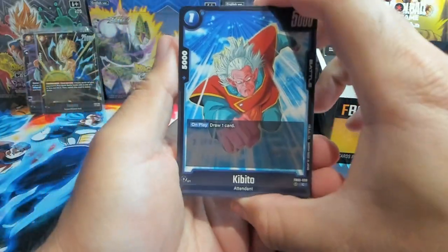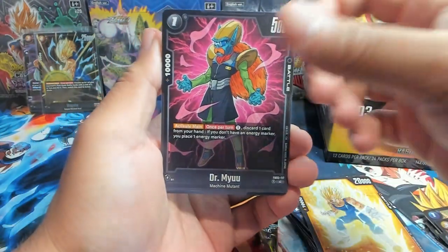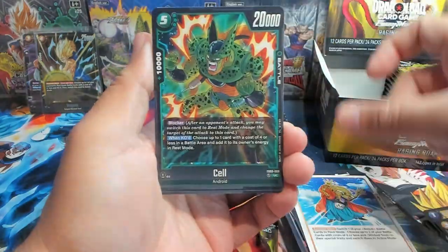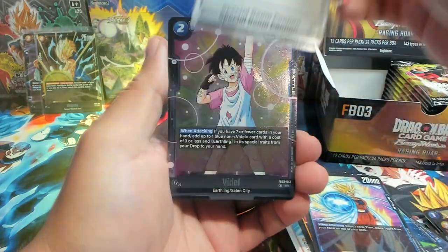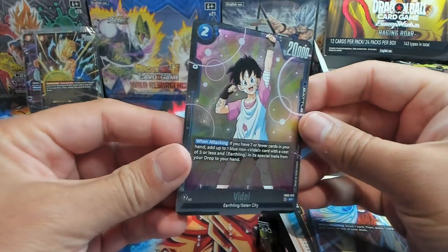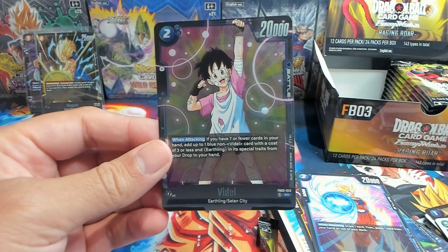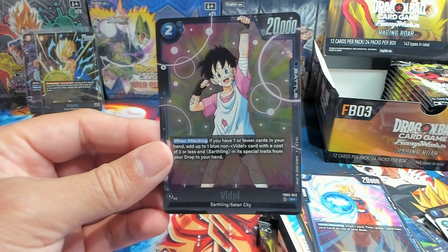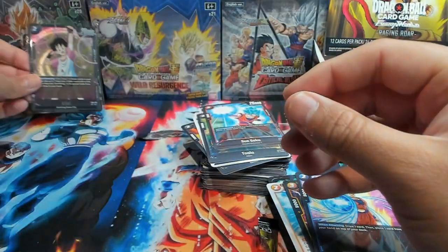Last pack on the left side — are we gonna get an alt art, secret, or the god rare? Or are we just being teased and it's on the right side? We have Padapa, Dabora, Special Beam Cannon as our first rare, and a Videl SR — a very great card in Blue right now. If you have seven or fewer cards in your hand, add up to one Blue non-Videl card with cost of three or less and an Earthling trait from your drop to your hand. It's like another Pilaf.